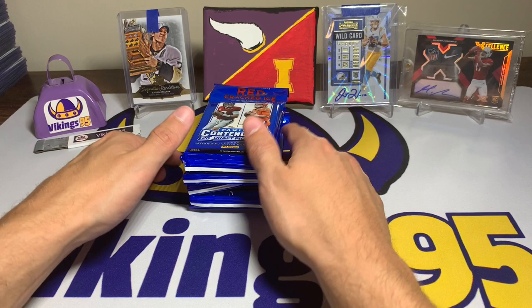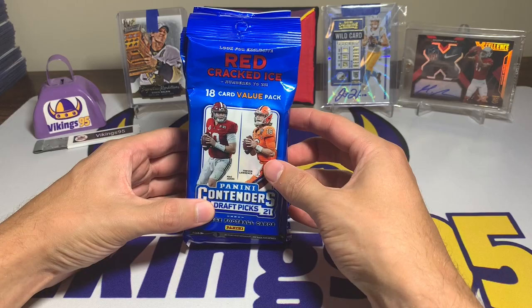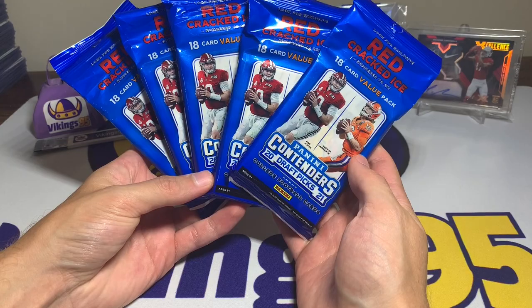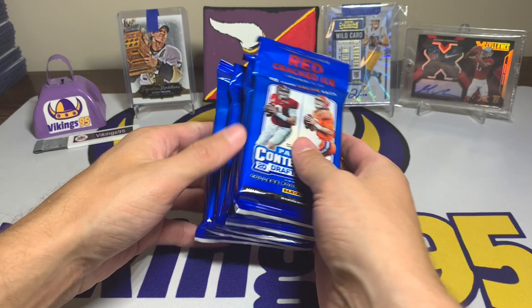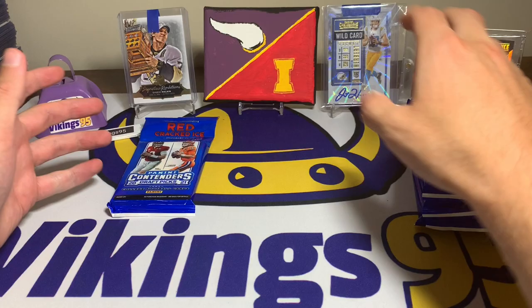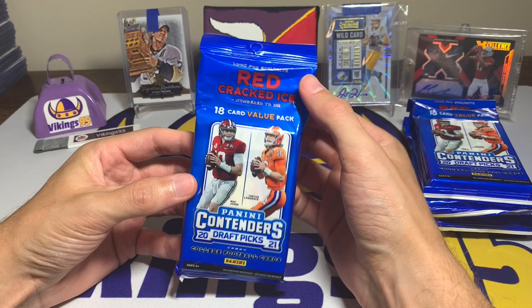What's happening YouTube, happy Thursday everybody, it is Vikings 95 here. Today's video we are hunting for some cracked ice — some red cracked ice specifically numbered to 23 — with these five Contenders Draft Picks 2021 value packs. We're looking for the rookie quarterbacks from the 2021 draft class: Trevor Lawrence, Mac Jones, Trey Lance, Justin Fields — there's just a lot. Let's get into it.